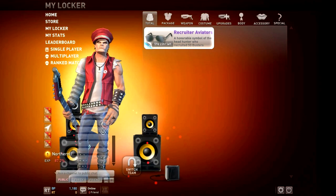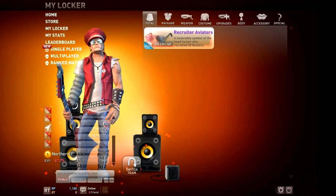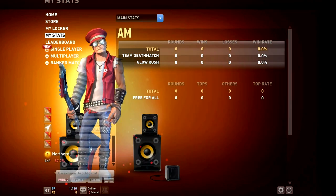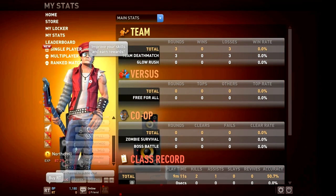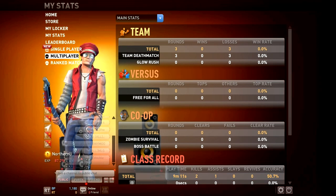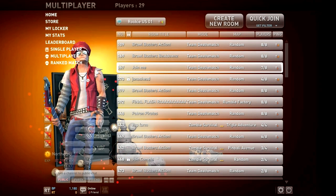Let's check out the locker quickly so you can see the stuff I got. I unlocked some Aviators just because I'm playing the game, so they're giving you kind of a bonus just for that. Let's check out my stats — 0% win rate, pretty good. I have like 2 kills total: 2 kills, 1 assist. It doesn't show me my deaths, which is nice of them.